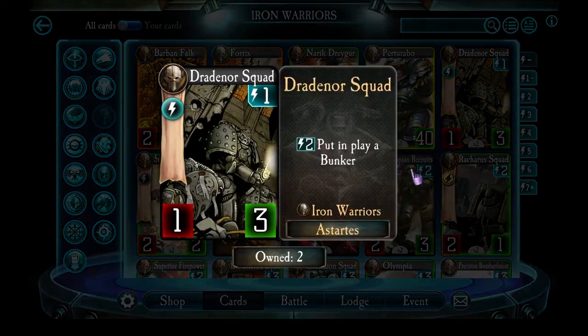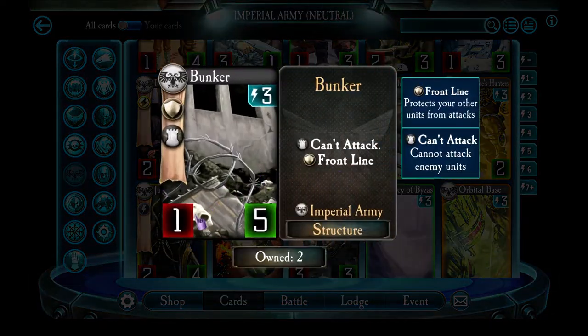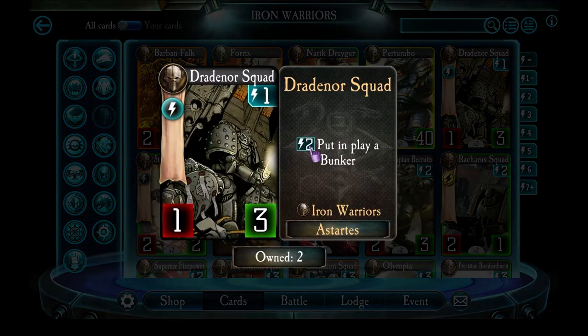Their units begin with Dradonor Squad. This guy is actually pretty handy. You definitely don't need Dradonor Squad if you're playing Forex, because you can be throwing out bunkers all day long. If you're not Forex, Dradonor Squad can be cool. Your enemy will put a lot of effort into trying to kill it, because it can throw out a bunker every turn. A bunker is an Imperial Army unit with 1 attack and 5 health that can't attack. Bunkers normally cost 3 energy, but with Dradonor Squad you can make them for 2 energy.